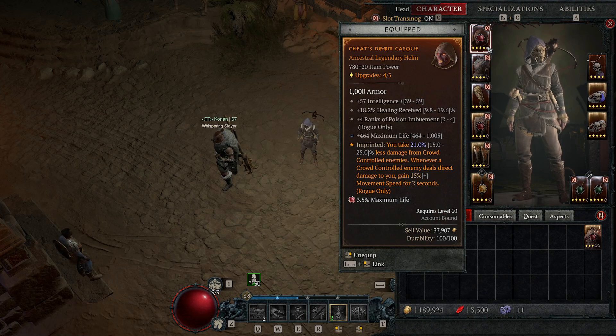On the helmet, I have 21% less damage taken from crowd-controlled enemies — so again, crowd-controlling enemies is very important. On your helmet and armor in general, you want maximum life. In this case I also have healing, which is quite nice since I heal a lot with this build. On the helmet I would say: healing, maximum life, plus 4 to Poison Imbuement — very good — and then some stats.